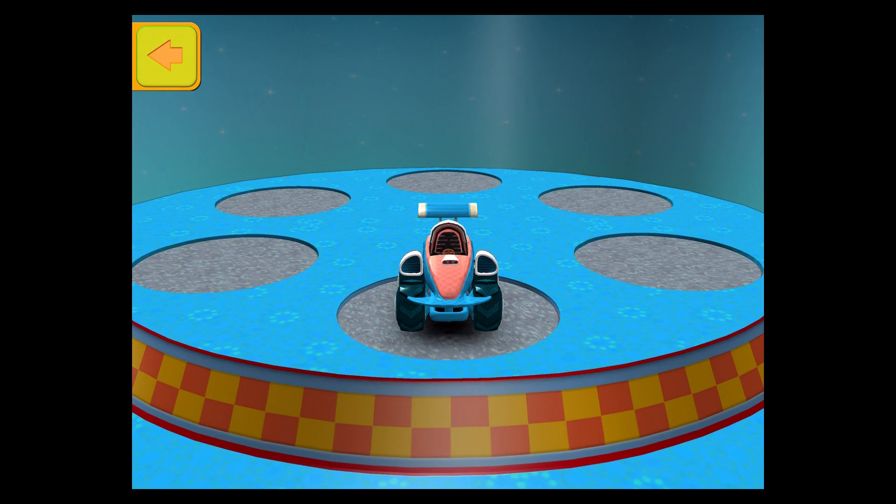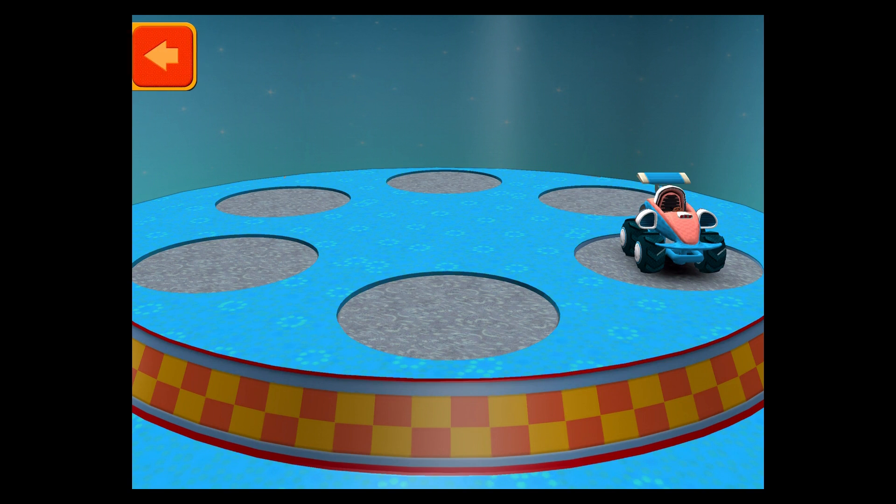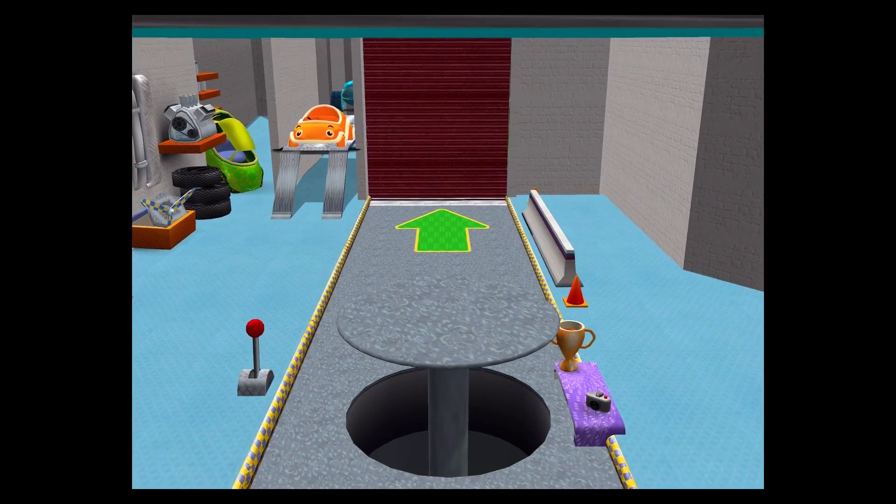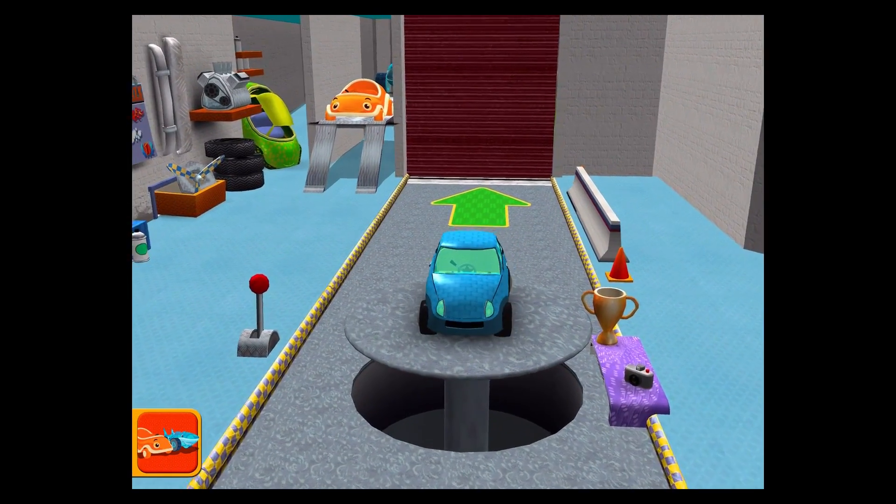Swipe to select a new car, then tap the back button.